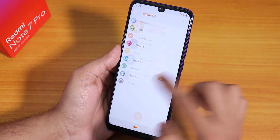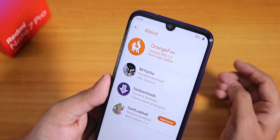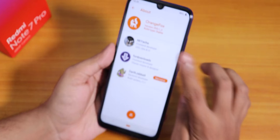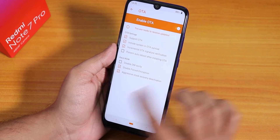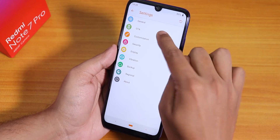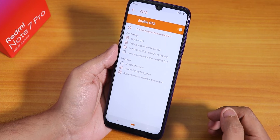Let me show you which recovery I'm on. This is Orange Fox Recovery version r10.1_2 — the latest Orange Fox as of right now. With this recovery, go to OTA from the menu section, then go to Settings and then OTA.